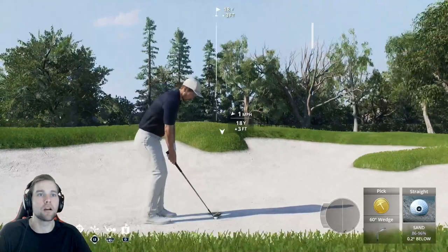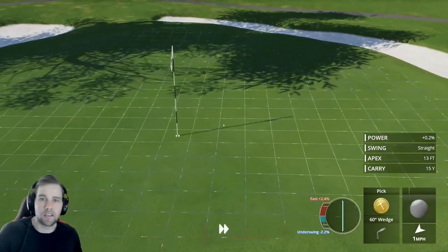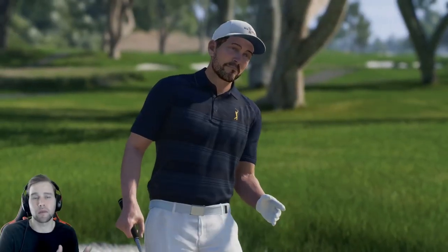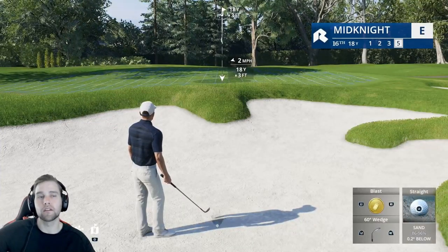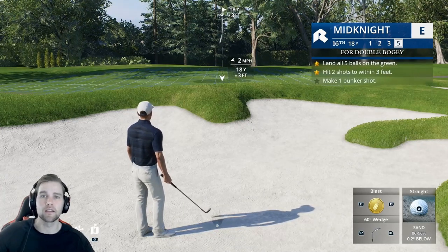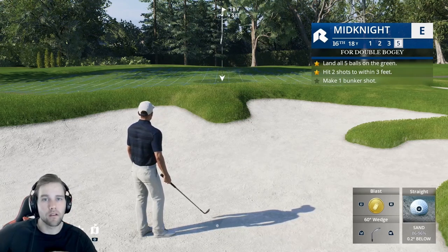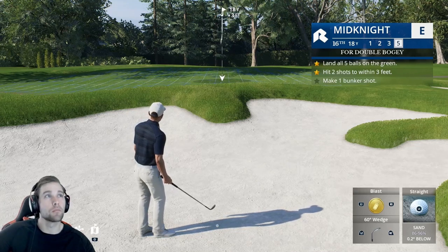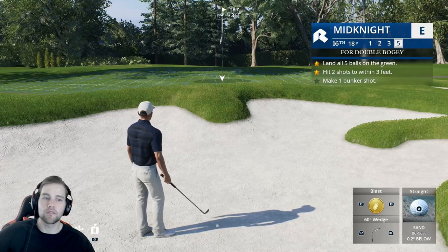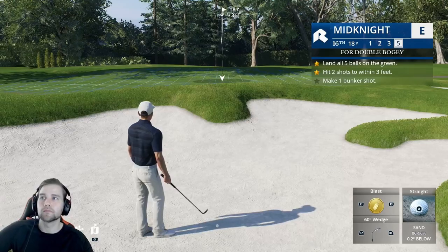Those three — the flop shot, the chip shot, and the bunker pick shot — are hands down the best shots around the green to save you strokes and get up and down for birdies. Don't fear the bunkers because with the pick shot it's super simple. I hope that helps. Let me know if there's a shot you're using that I should test out. Stay tuned for more videos and don't forget to like and subscribe.